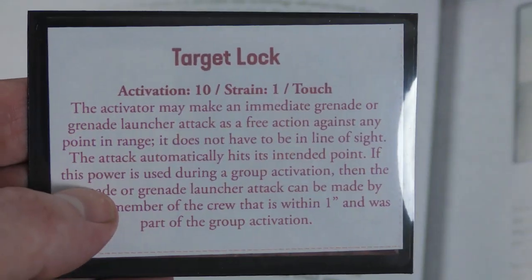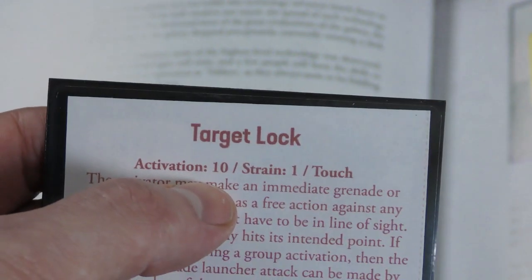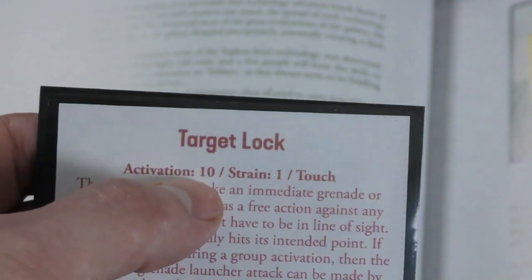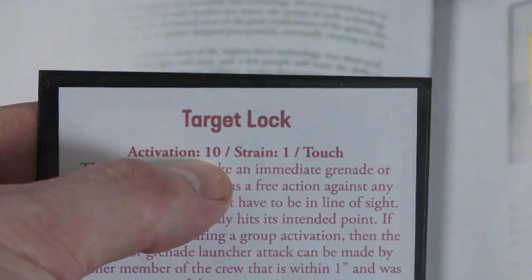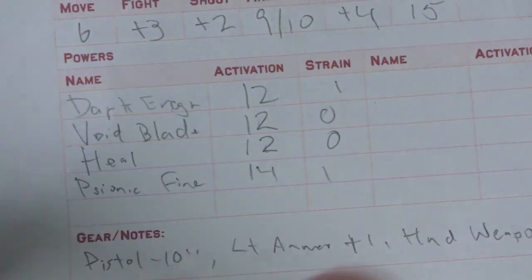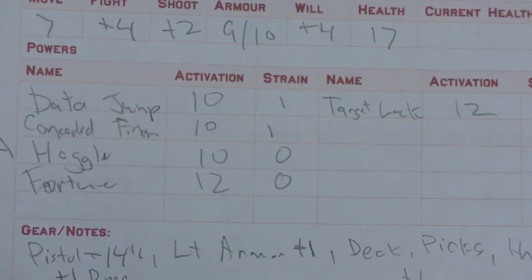There are cards in the back of the book you can print out and cut out. For example, target lock has an activation number of 10 — everything is a D20, so you roll and try to hit that number. If it's in your core powers and you're the captain, it's going to be a 10, and as you level up you can decrease the activation cost. If you are a first mate, it's plus two, so it'd be a 12. If it's not in your core powers as a captain, it's plus two, but if it's not in your core powers as a first mate it's plus four, making it a 14.